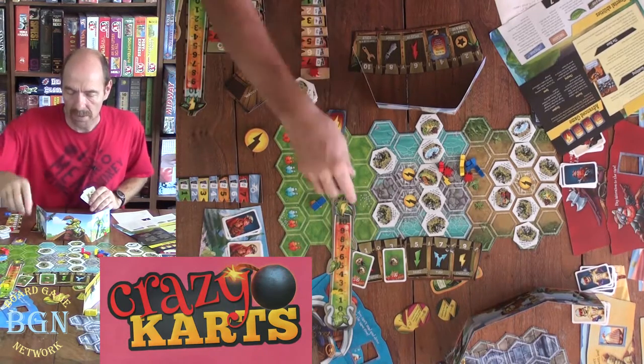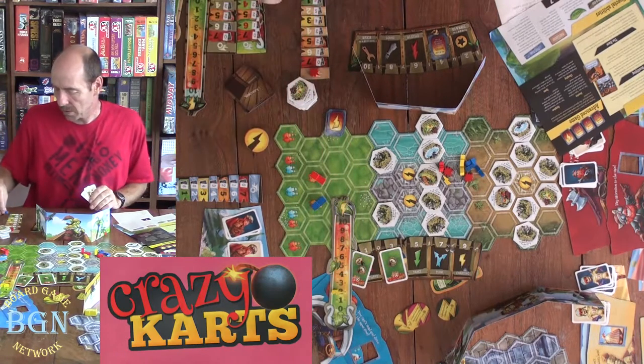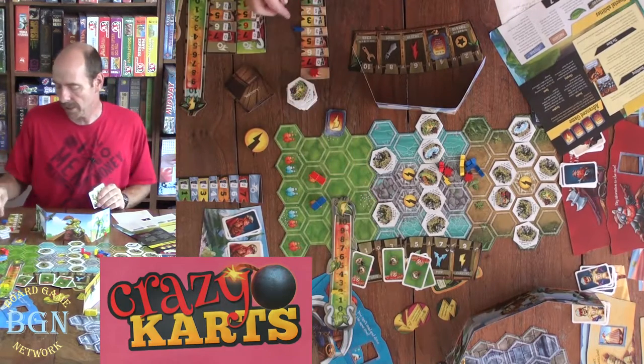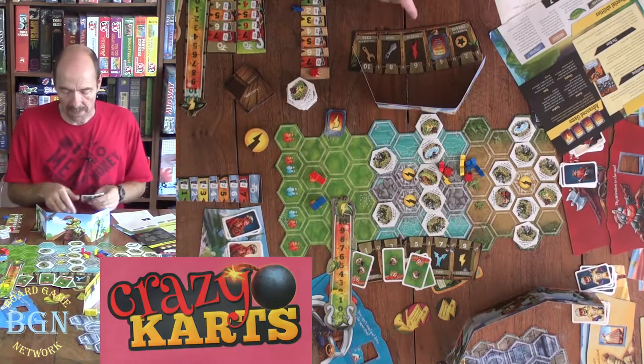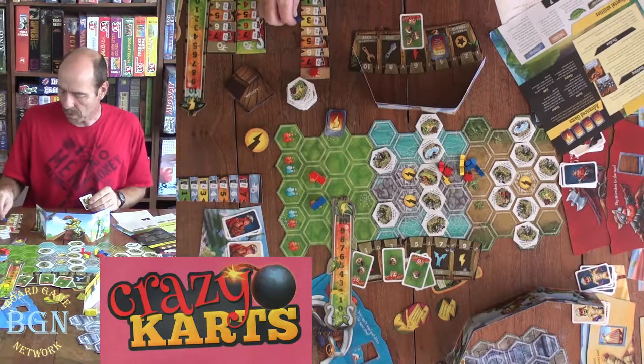Number five is braking, and so braking would slow you down. So if somebody devoted two to braking and you were at four, that slows you down to two. And then speed up happens. So let's say you had a three on speed up — one, two, three.